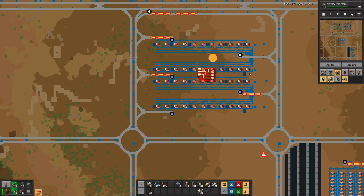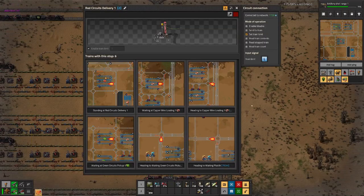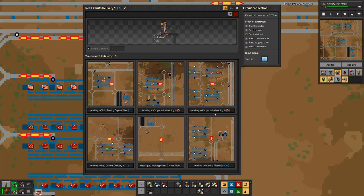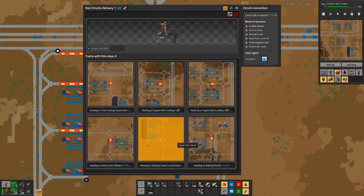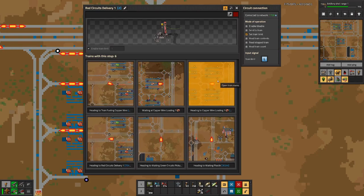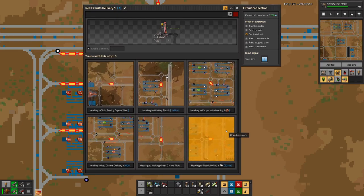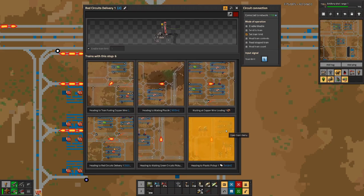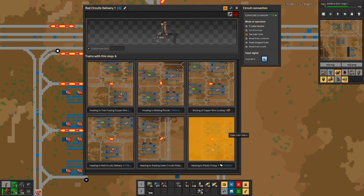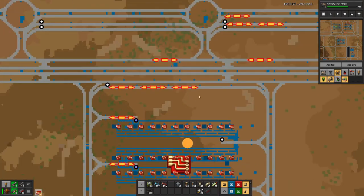Here we can see it — this has a train limit of zero, and that's how we basically direct trains to those stations that have the most circuits to be picked up. That should push things through. Now here we have a pickup station with no train going to it, so I'm wondering, do we need another train? Because they are all moving — they are not waiting. That's the important part. So maybe another train for delivery would be okay.